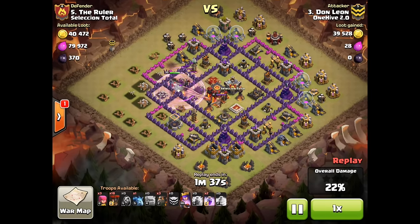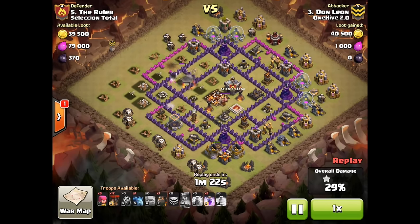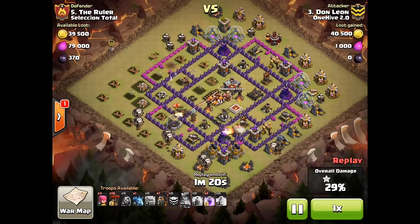His queen ends up going for the first air defense, takes out the sweeper and an expo as well as the other air defense, so he ends up getting two air defenses out of that opener with just his queen, which was great. Also the Talal, but that's not as important.